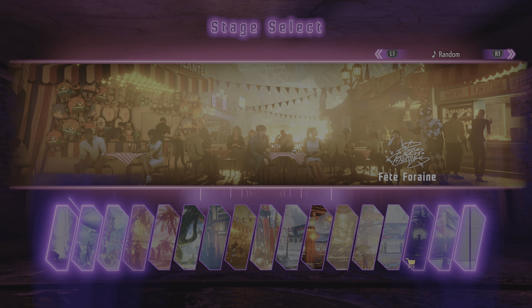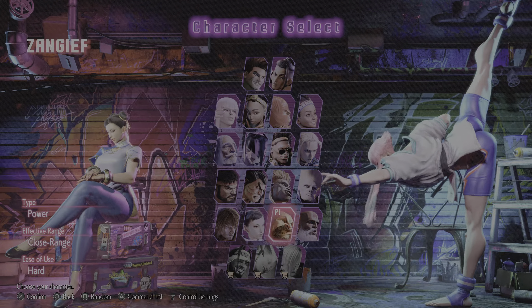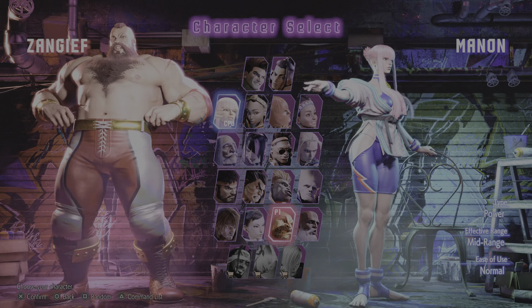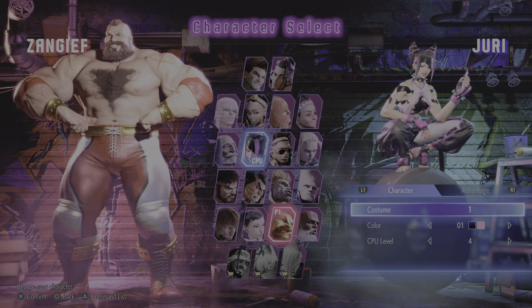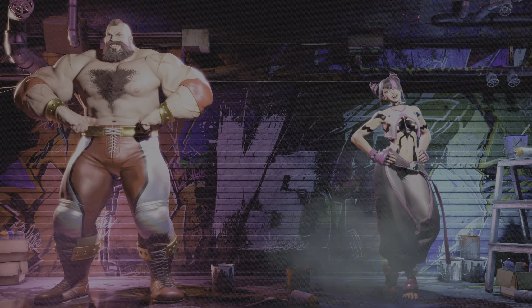Back to the stage select screen, maybe looking for a change of scenery. We are at the character select screen — let's see who our fighters choose. Zangya. Behold this body. Our fighters have chosen their characters. The battle is just seconds away.